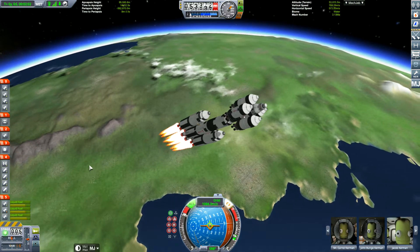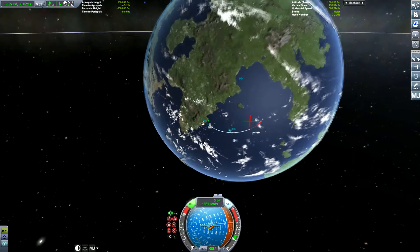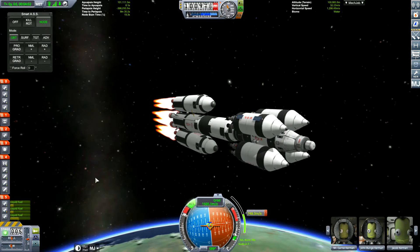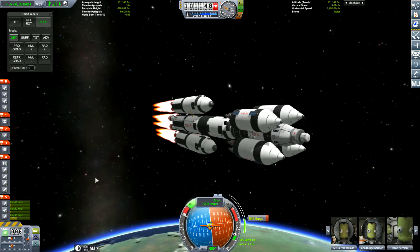Getting into orbit, I find that this is pretty easy — quite stable. It must be something to do with all that extra thrust I put on the bottom of the rocket. Normally, things that size flipped out, at least in my history of MechJeb space questing.